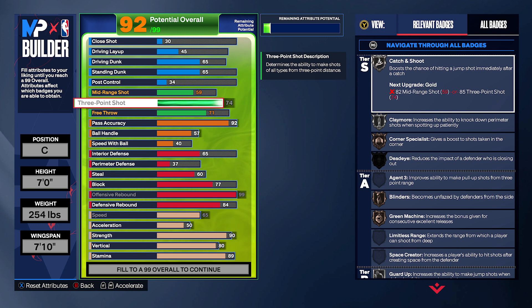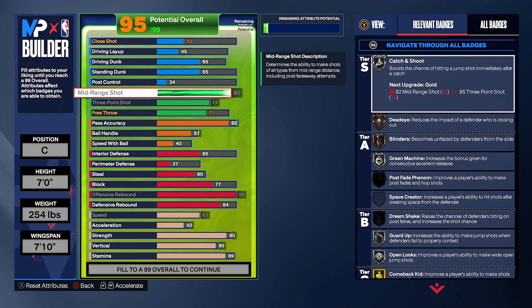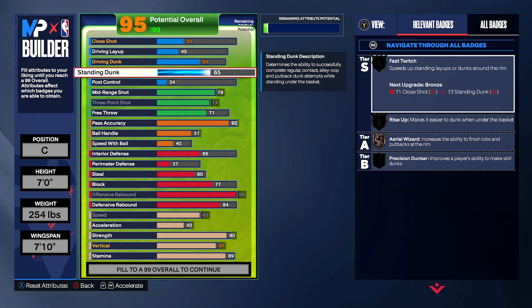Silver Catch and Shoot is just as good. You need to do a 79 mid-range because it saves you points and gives you enough attributes. You could put it up to 80 for certain releases but you don't need an 80 mid-range. For close shot, you could get away with 90 — you get Fast Twitch on silver — but at 92 I've noticed a slightly different difference when going up for standing dunks.